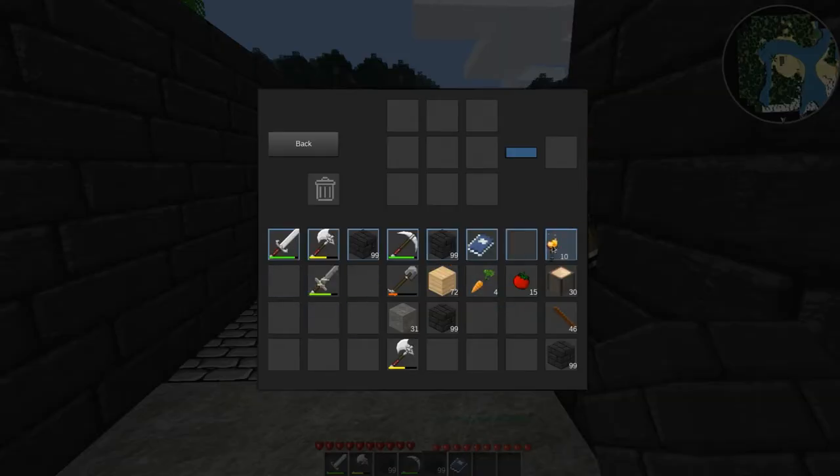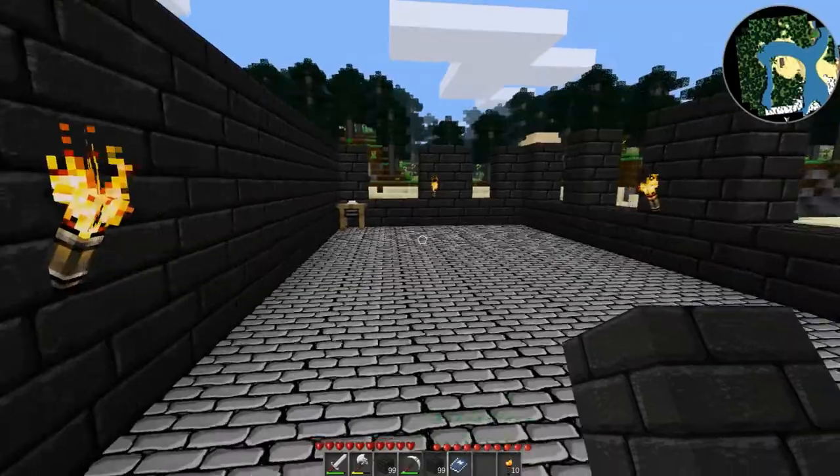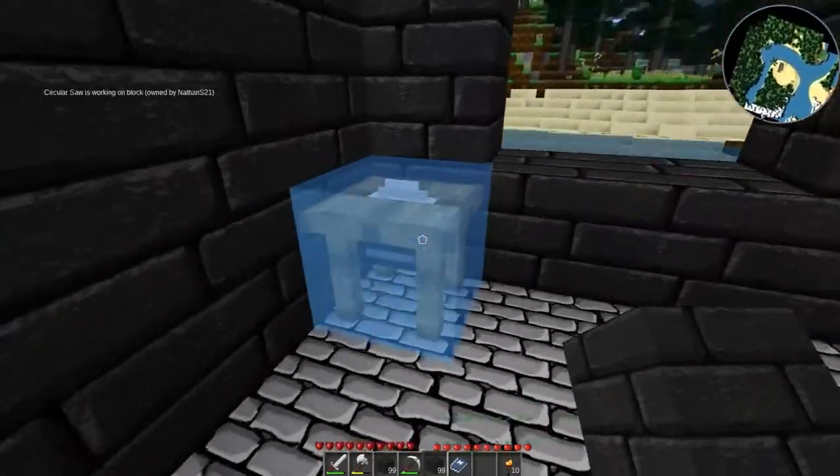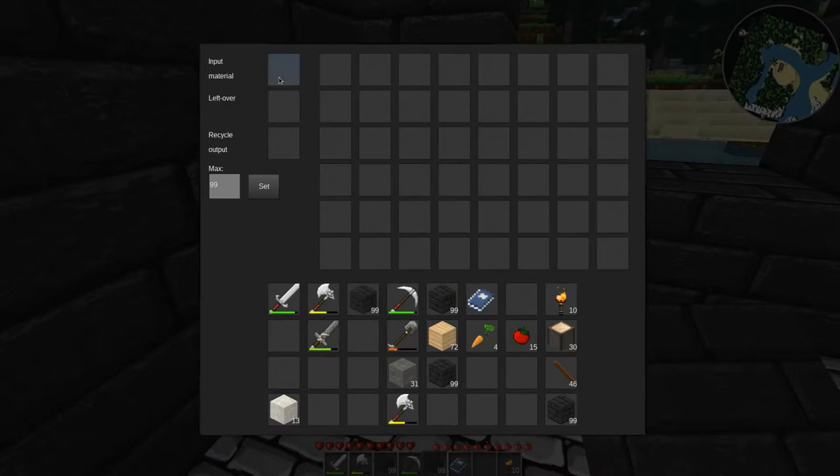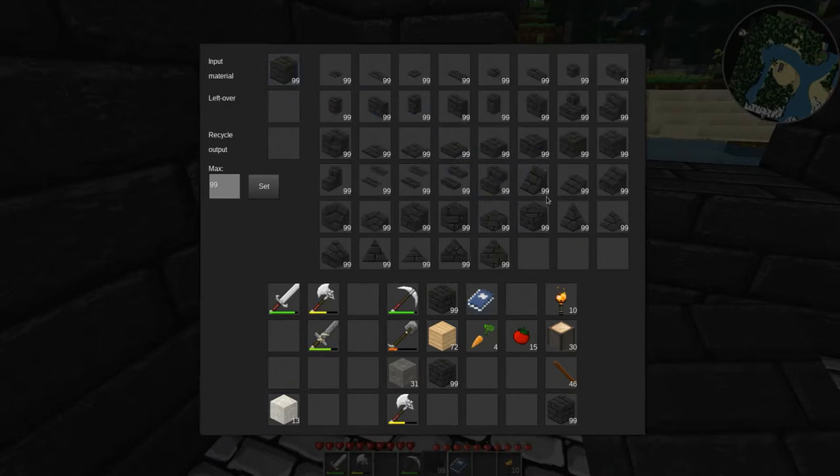I bring it up because I'm stealing some of the ideas I saw there and we're going to apply them right here — assuming I can, because I made the corners. Alright, so let's see what kind of decorative things I might want to put on here.